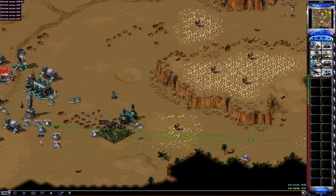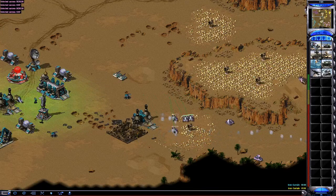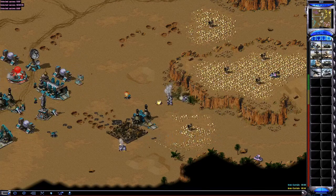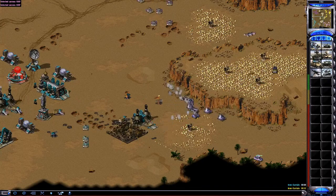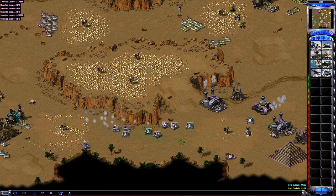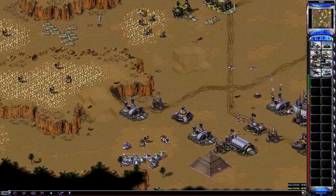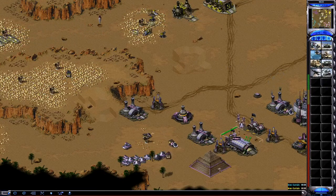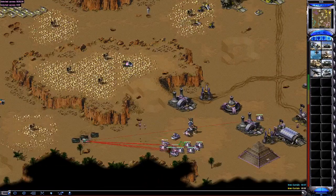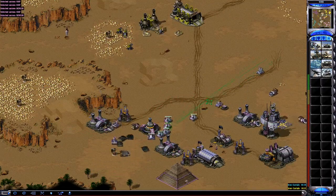Teal's kind of on the run here. He does have an Iron Curtain, so he could have Iron Curtained those two tanks and scared me away momentarily, but he didn't — I feel like that was a mistake caused by the pressure being put on him. He's got three tanks now. I just played these games this morning, March 27th, but I don't remember exactly what happened. He did kind of group up and wait, but Mirage tanks are so fast I can just run around and try to protect my miners, moving them back and forth between refineries.